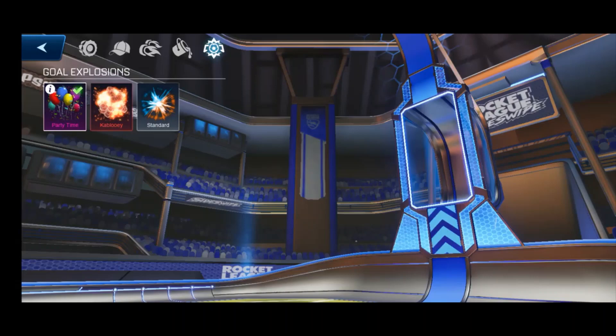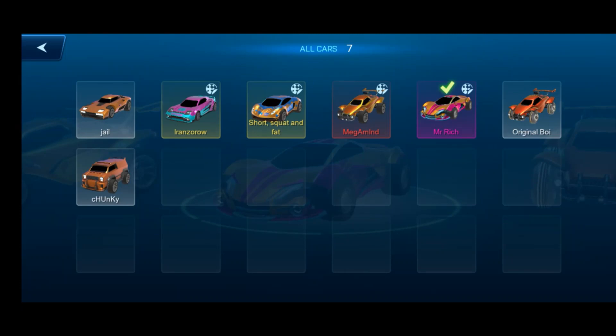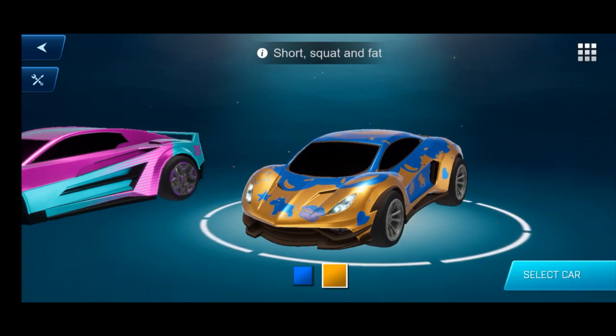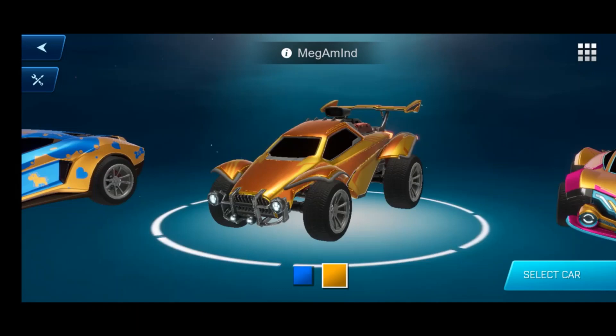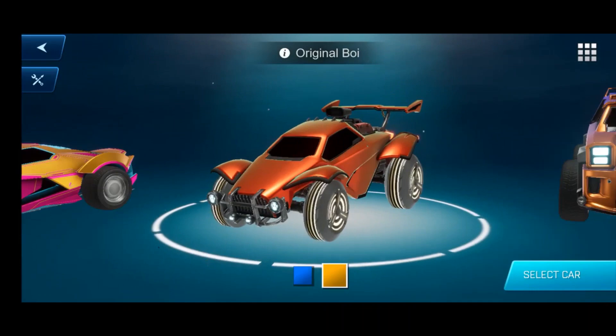These are the gold exclusives here — you've got your classic, this blue one, and also the party time one as you saw in the rewards. If you tap this it'll bring up all your presets: I've got Jail, Short Squat and Fat, Megamind, Mr. Rich, Original Boy, and Chunky. The ones that look different from this video are probably Megamind, which is MG88 for Octane, and Endo, which is Short Squat and Fat. Each different decal you get is tied to the car — if you tap this icon it'll say Octane but the decal MG88. You can't equip decals in this game, you've got to collect them.